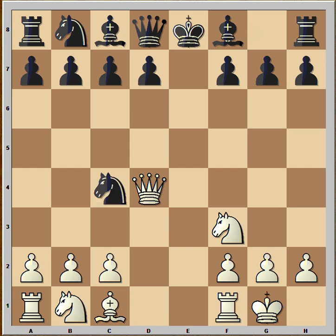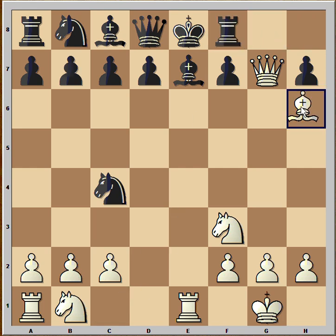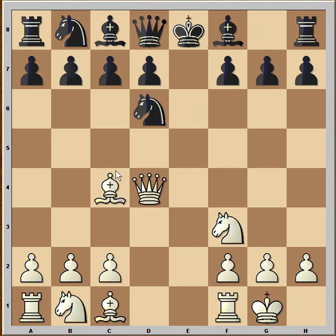If knight takes bishop, then rook to e1 check. Bishop to e7. Queen takes pawn, attacking rook. And after rook to f8, bishop to h6 and White is winning the rook because the bishop on e7 is pinned. So taking the bishop is not very clever.